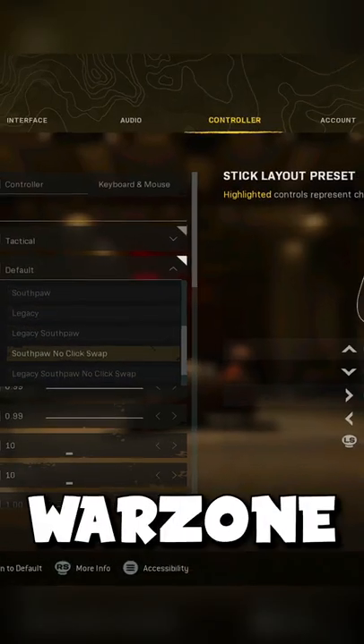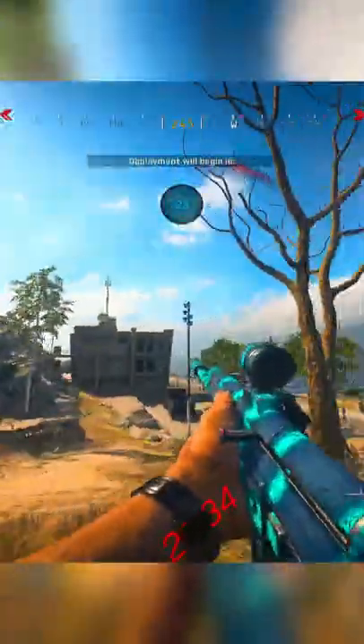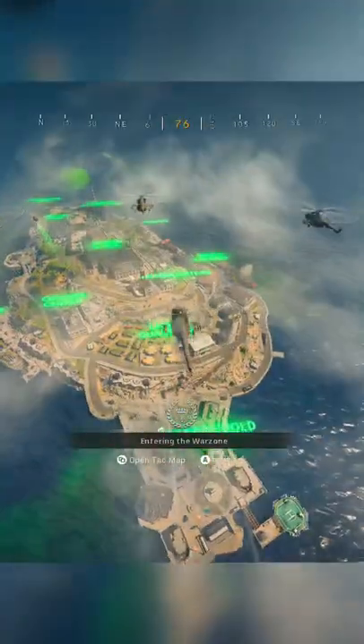So I tried the wear stick layout in Warzone and this is how it went. How do I go forward? It's flip — everything's flipped. This is all right, so you run with this and you use the left stick to look around. So the left stick is to look and the right stick is to move.